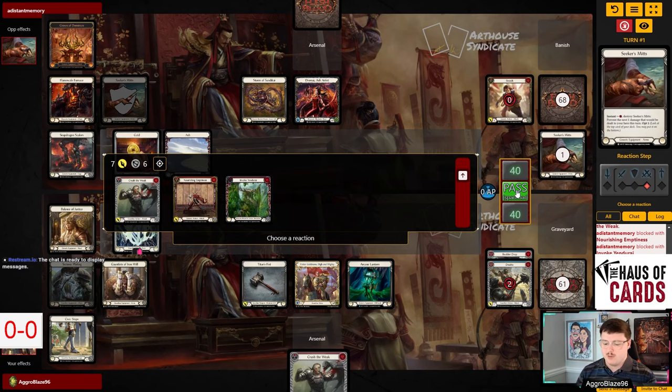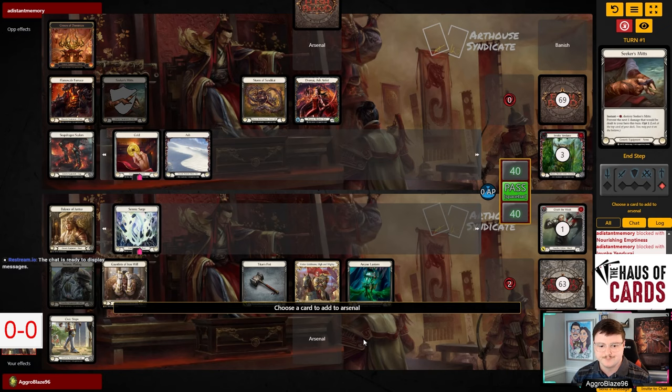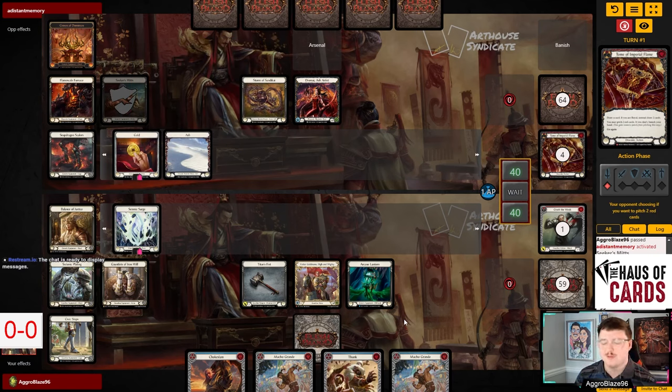They get a pretty good chance to opt one - they put a card on top of their deck, pitching a snatch for second cycle. But we're just going to try to use poppers, block efficiently, and just block whenever we can. I assume Tome of the Imperial Flame is the card they put on top of their deck - that's a pretty good one.